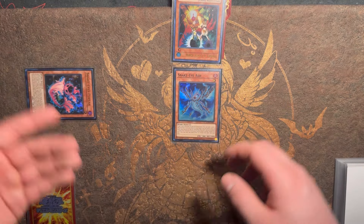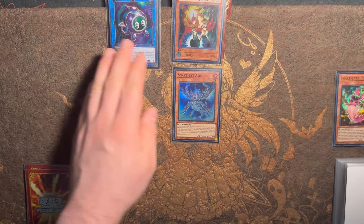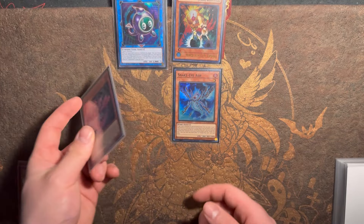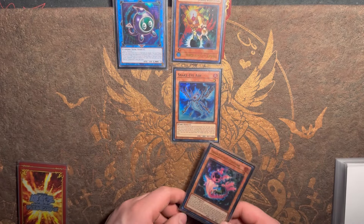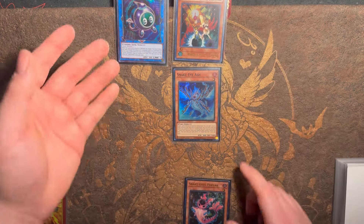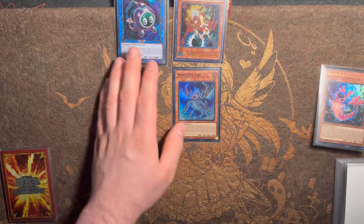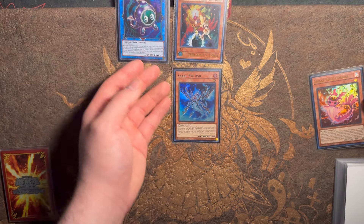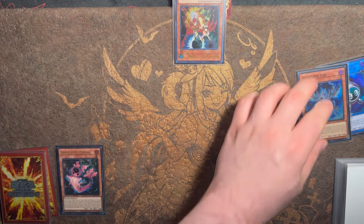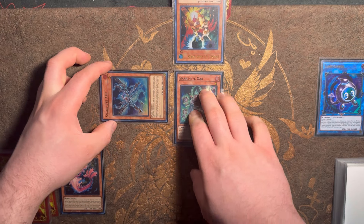You normal summon Ash, activate the effect, search Poplar on resolution — then you chain link one Poplar, and your opponent goes 'yeah that's not happening' and drops Droll and Lockbird. Now you can summon out Poplar but can't activate the effect because you're under Droll. You're going to link away for a copy of Link Kribo, then Poplar's effect activates and spell-and-traps itself. Then activate Ash sending itself and Link Kribo to go for a copy of Oak, and Oak activates its effect to bring back Snake Eye Ash.